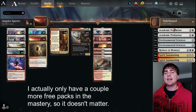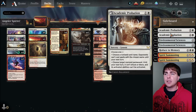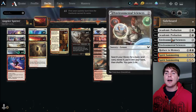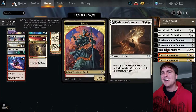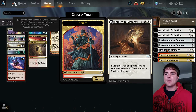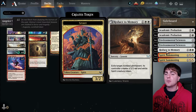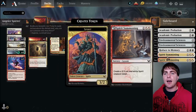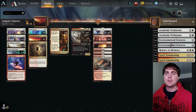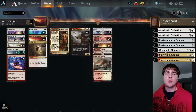Getting to the sideboard: Academic Probation I haven't used too much, but when you're trying to squeeze in those last points of damage it can come in handy. Environmental Sciences for fetching lands. Reduce to Memory - great to get rid of an artifact, enchantment, or something indestructible that your opponent has - you can just exile it and give them a 3/2 instead. It has to be non-land - there's actually a moment in the gameplay where I make that mistake, spoilers. Spirit Summoning is another way to get some of those 3/2 spirit tokens.